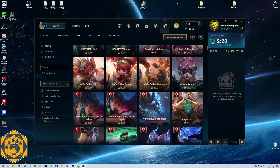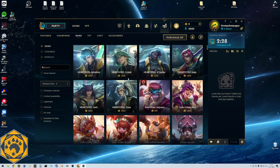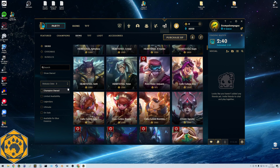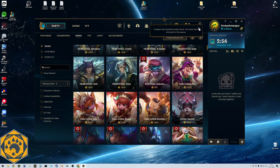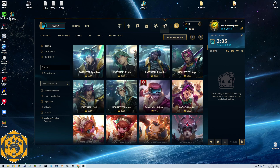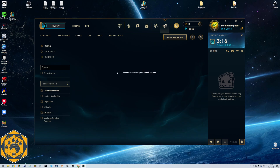For skins, the only option is buying with orange essence or real money via RP. If you click 'available for blue essence,' nothing matches - you can't get skins for free that way. I've spent probably way too much money on skins, but I've also spent more hours in this game than any other. I could have played competitively without spending a dime. I feel okay giving Riot some money for skins for my favorite champions.